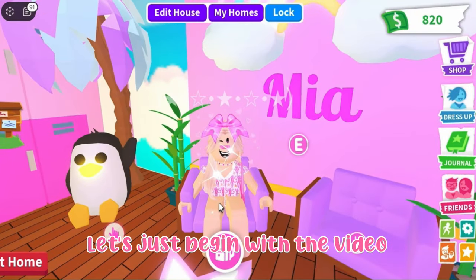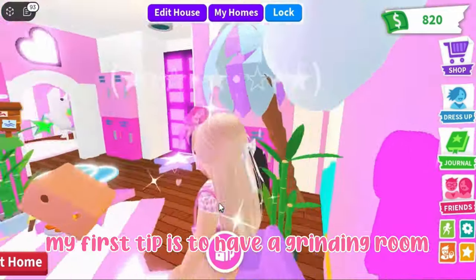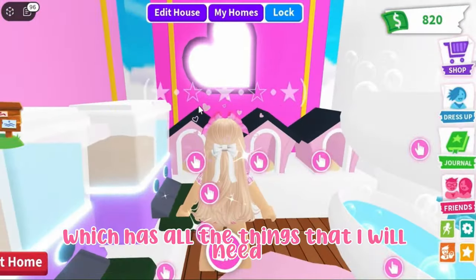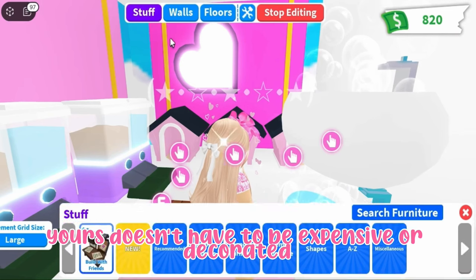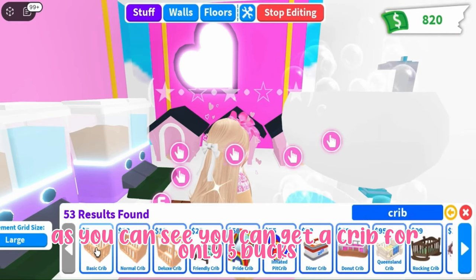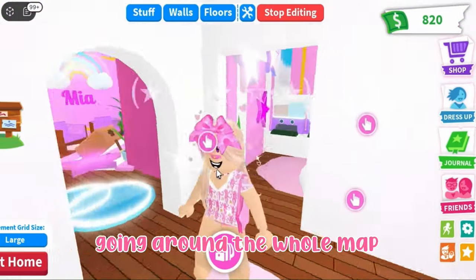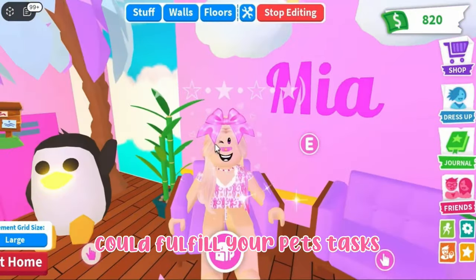So without any further ado, let's begin. My first tip is to have a grinding room or a grinding house. As you can see, I have a mini grinding room here which has all the things I'll need to fulfill my pet's tasks. Yours doesn't have to be expensive or decorated like mine — you can get a crib for only five bucks. Having a grinding room saves you time from going around the whole map trying to find places to fulfill your pet's tasks.